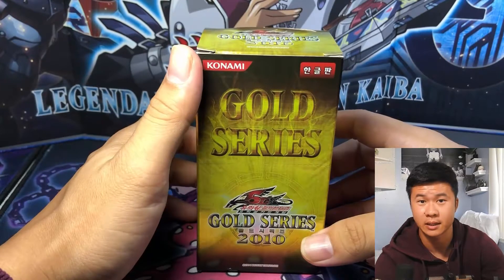I always see value in getting the commons and gold rares for these sets. This set has a lot of good staples for GOAT format and the current meta — Skill Drain is back in play, Solemn Judgment is always a hardcore staple, basically an omni-negate. Book of Moon is always good too. There's also Breaker the Magical Warrior, Spirit Reaper, Morphing Jar — classic good cards. Without further ado, let's dive into Gold Series 2010.